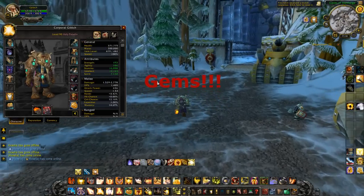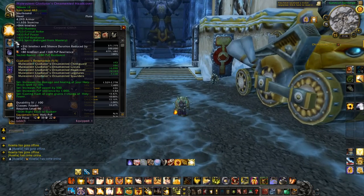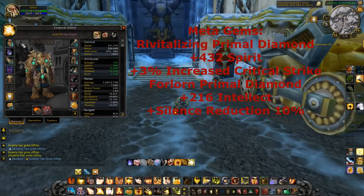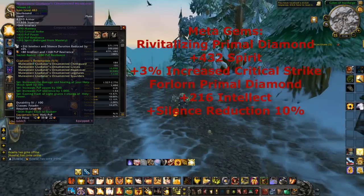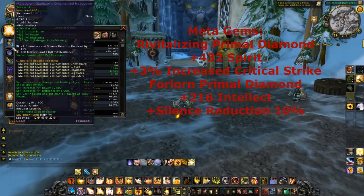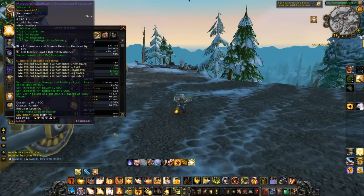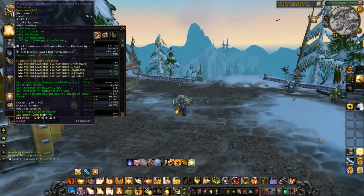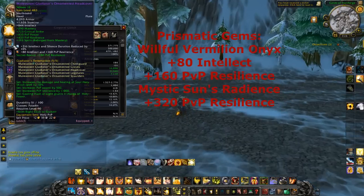As far as gems, you have your meta, prismatic, blue, red, and yellow sockets. For the meta, there are two choices: the Revitalizing Primal Diamond gives 432 to spirit and a 3% increase to critical effect chance, or the Forlorn Primal Diamond gives plus 216 to intellect and reduces your silence duration by 10%. I chose the Forlorn Primal Diamond — I like the intellect and I'm normally pretty good about watching my mana.